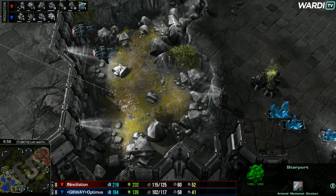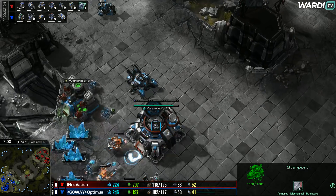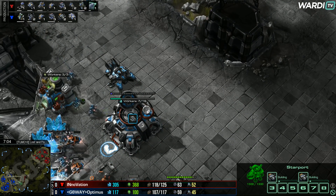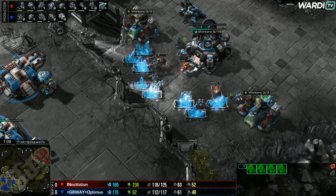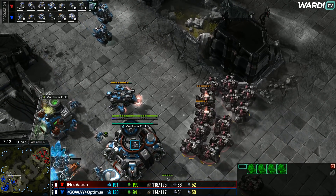Cyclones can fight against air control to some extent, but there's nothing quite like having vikings of your own. Cyclones coming to the south side — INnoVation maybe the one looking to attack here. One tank is on its own and that's just going to go down in seconds — it disappears just like that.